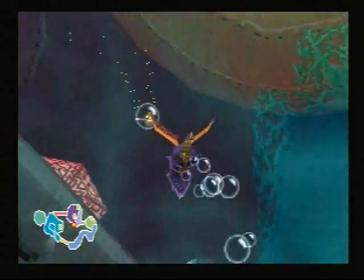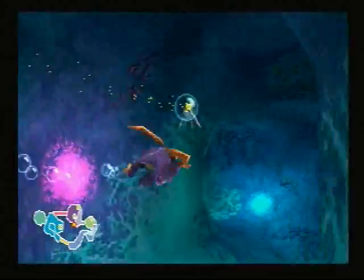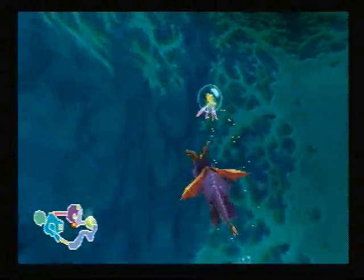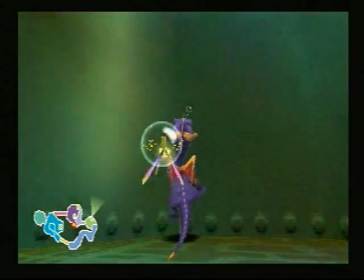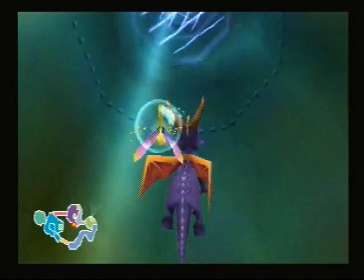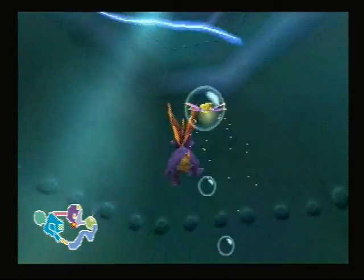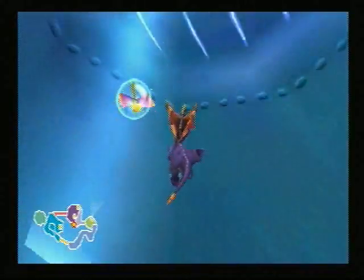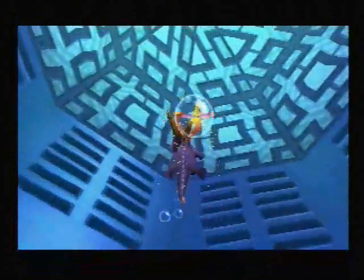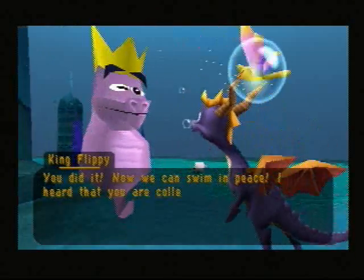Number six is in the last area where you got the last button. Bolt up through the tunnel. Here's number six — now this one's a little tricky. You just have to be very careful and slowly swim up with it because it's constantly moving and you have to stay in between this thing. Slowly move up, don't want to go too fast or it'll get you. And there you go. 'You did it — now we can swim in peace. I heard that you're collecting these orbs, please take this one.'